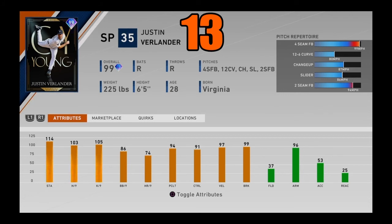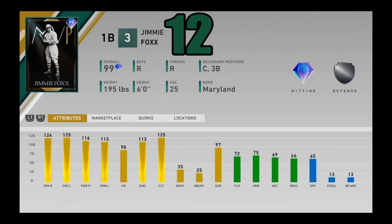At number 13, I got 99 overall Cy Young Justin Verlander. At first his fastball velo wasn't great, but he's got great stamina, great hits and K/9, great control, and home runs per nine is pretty low — doesn't matter. He's got a great pitch mix: four-seamer, 12-6 curveball, changeup, slider, and two-seamer. Even though he doesn't have a sinker or cutter, this card is still extremely effective and is one of the hardest cards to hit in the game. Justin Verlander coming in at number 13.